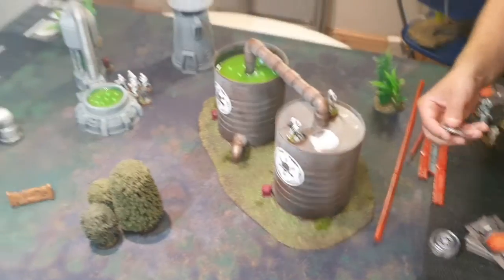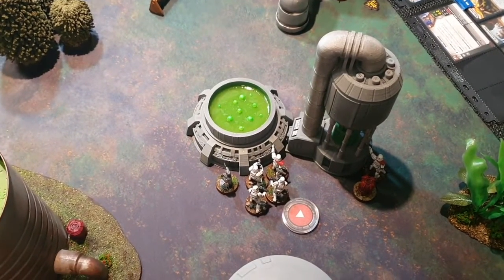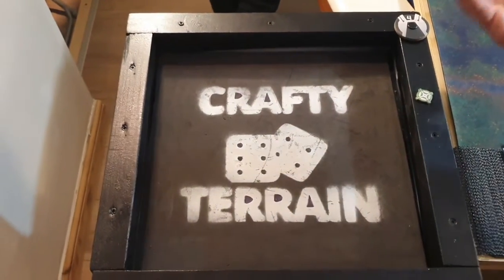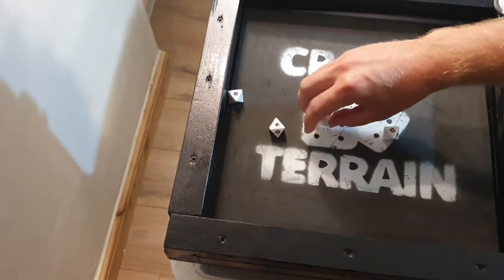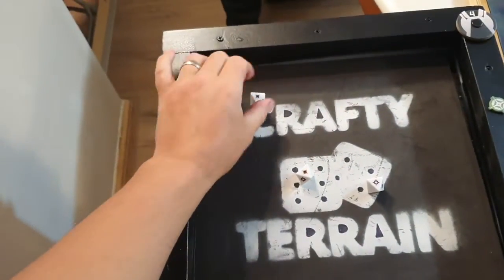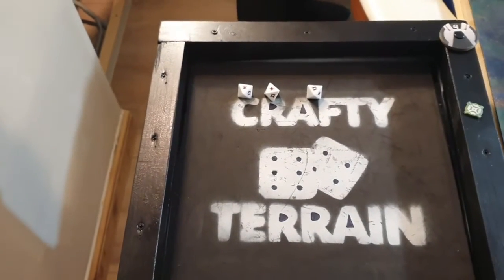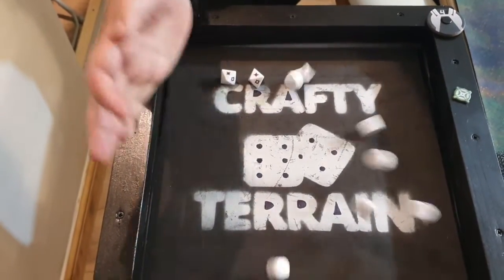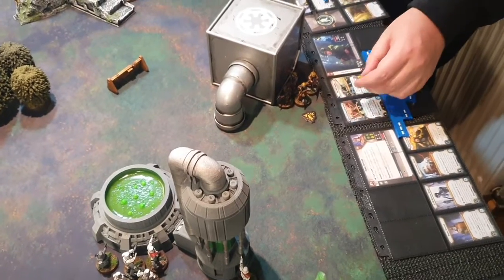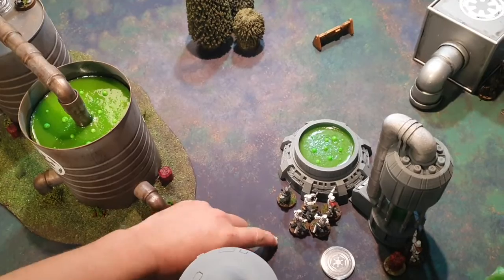Spud activates a Stormtrooper unit — aim and shoot at the Pathfinders, who have light cover. Four white dice with aim, searching to hit: three hits after cover reduction. Pathfinders use Danger Sense — they get six white dice. One blocked, so two Pathfinders come off, leaving just Paw and one other. Suppression placed.